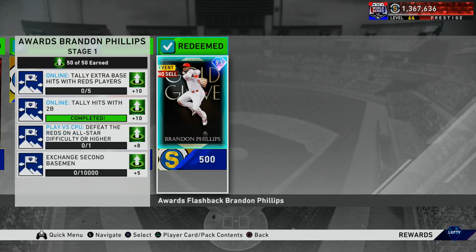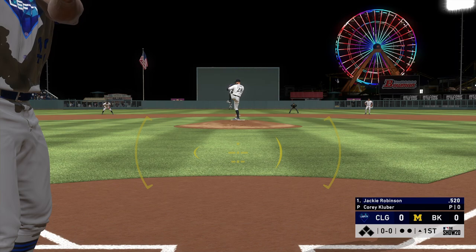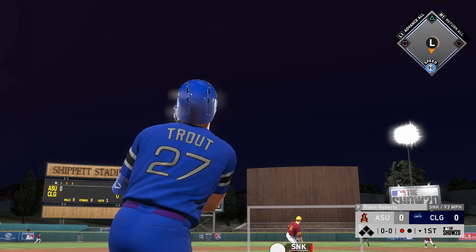Before I get into this next screenshot — if you're having a tough time with one of these moments, you can also complete these online moments in place. So if you tally extra base hits with Reds players, or you're using second basemen in the event, you can complete it by skipping two or even three of those moments. However, to beat that mission playing the Reds on All-Star, it has to be a play-versus-CPU game — going into Conquest against the Reds on All-Star won't count. You need to actually play them in a nine-inning game.